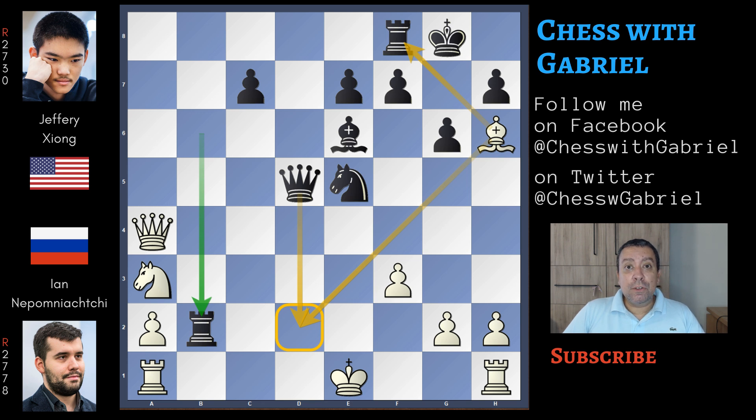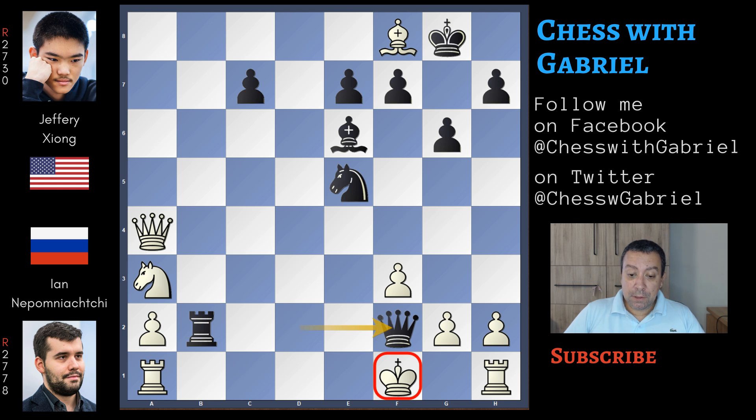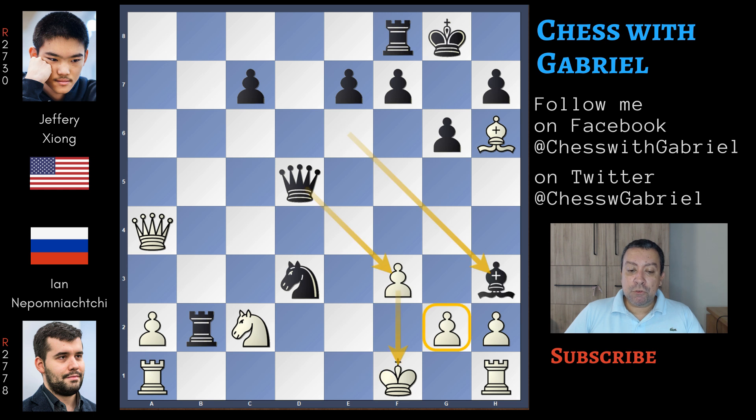And in this position, Nepomniachtchi resigns, because after bishop captures on f8, there is queen to d2 with check, king to f1, queen to f2, checkmate. So let's go back to the final move of this game, which is rook captures on b2. The best continuation for white is knight to c2, but here is knight to d3 with check, king to f1, and then another power move, bishop to h3. The pawn can't capture because the queen will recapture and it's checkmate, and again checkmate is coming.